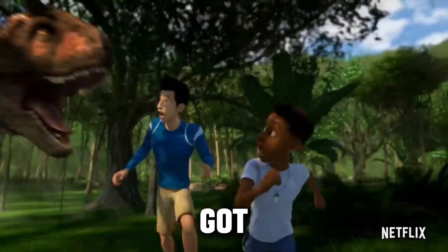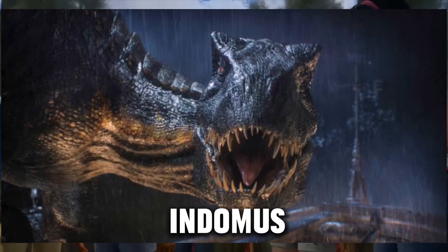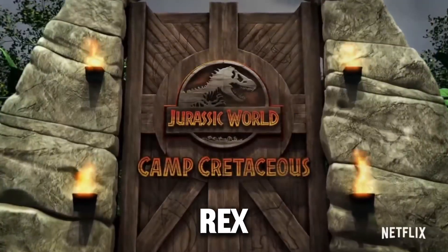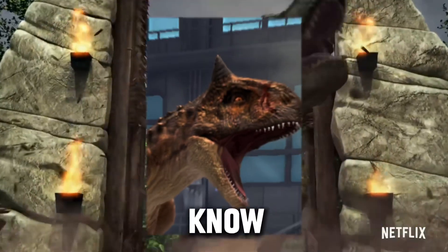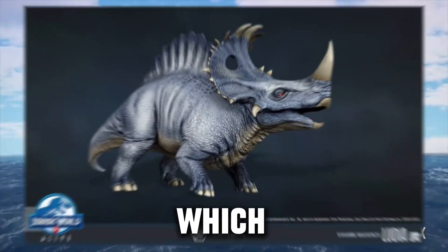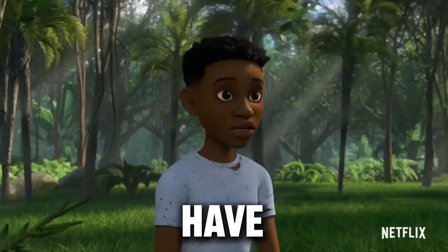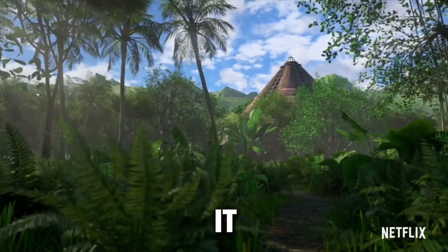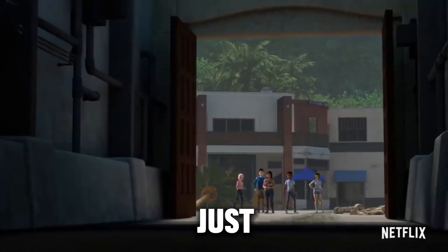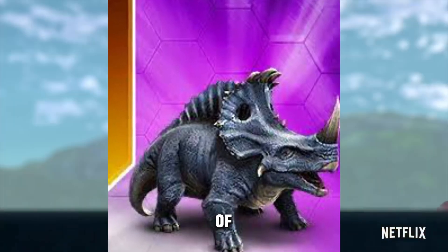In the franchise, most hybrids have very well-known DNA in them. You've got Indominus Rex, which is T-Rex and Velociraptor — everyone knows them. Then you've got Indoraptor, which is Indominus Rex and Velociraptor. Scorpius Rex is part Carnotaurus, T-Rex, and Velociraptor. And we've got Spinoseratops, which is part Spinosaurus. So I feel this hybrid's going to have to have something major in it. Allosinosaurus is part Sinoceratops, but we just had a Sinoceratops hybrid — the Spinoseratops — so I feel that's kind of off the table.